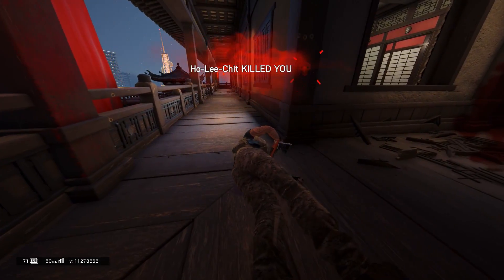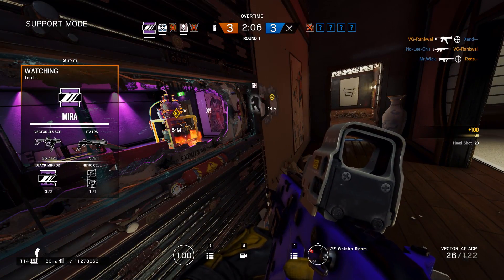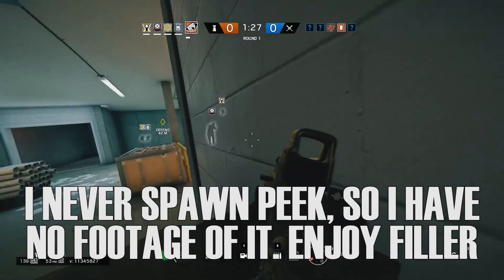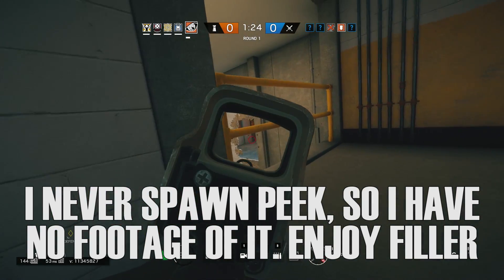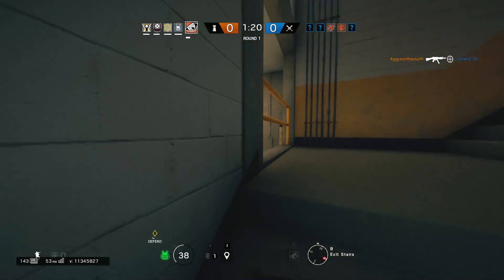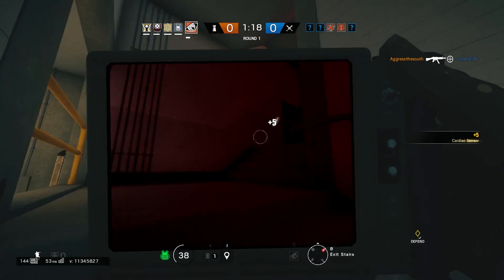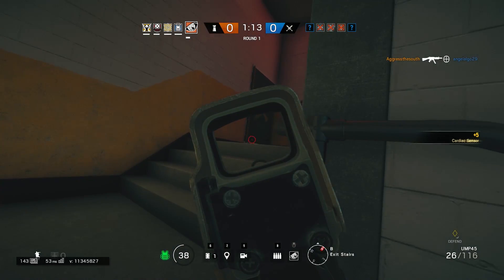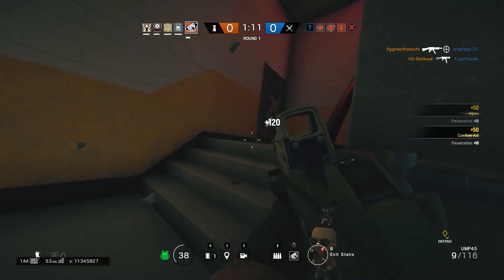And that pretty much covers the runouts. I have two last things I want to quickly cover to give some general tips and advice. I know spawn peeking is a huge component of the game and very important when defending aggressively. Being able to pick someone off right off the bat is an incredibly powerful advantage and can easily win you the round. However, like I've said before, I do not condone spawn peeking. I think it is a very cheap tactic and I really don't like that aspect of the game. However, it is a very important part of the game, so I will talk about it a little bit. I'm not going to teach you guys how to do it or where to do it — I'm just going to tell you guys straight up, don't do it unless you know what you're doing.